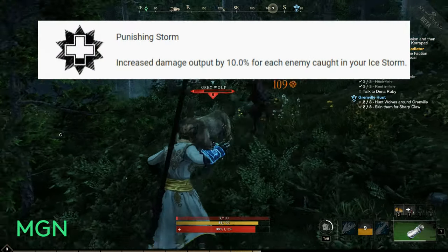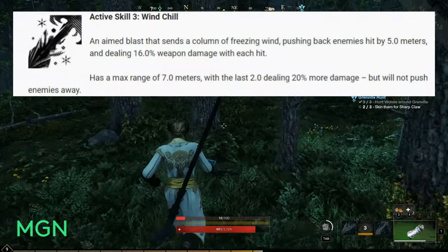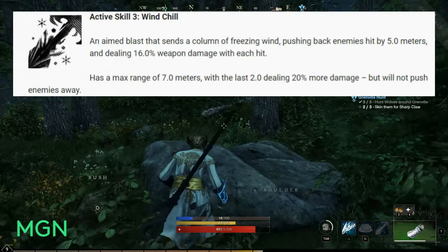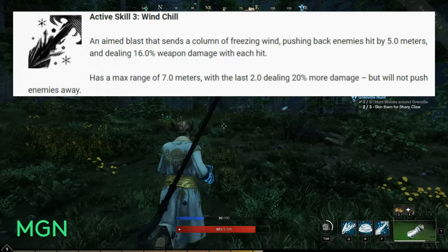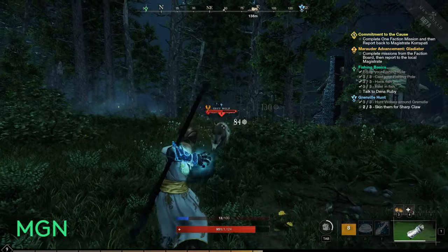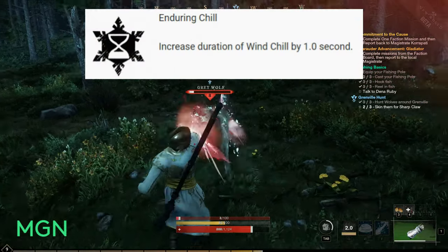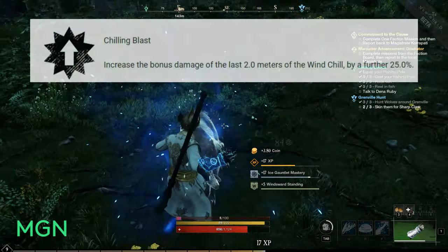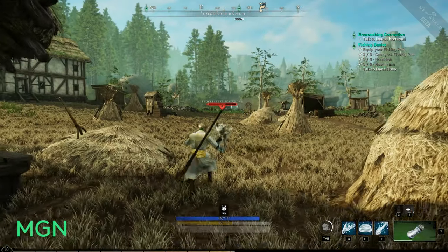The third active skill for Ice Tempest is called Wind Chill. An aimed blast that sends a column of freezing wind, pushes back enemies by 5 metres and deals 16% damage with each hit. It has a max range of 7 metres, with the last 2 metres dealing an extra 20% more damage but those won't push enemies away. The cost is 20 mana and the cooldown is 15 seconds. Augments include: Enduring Chill (increases duration of Wind Chill by 1 second) and Chilling Blast (increases bonus damage of the last 2 metres by an extra 25%). That's the actives for Ice Tempest.